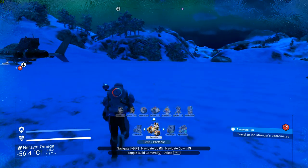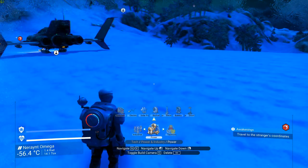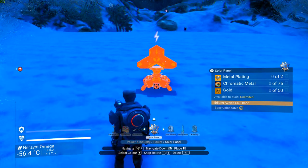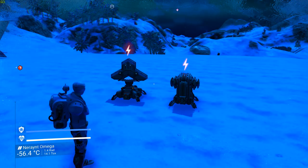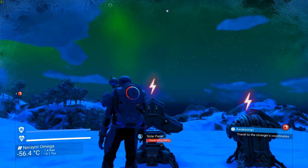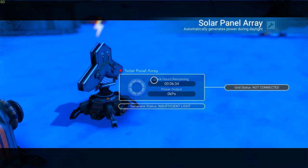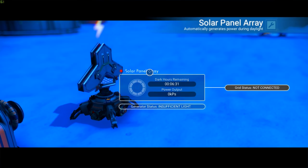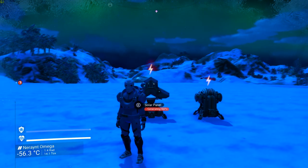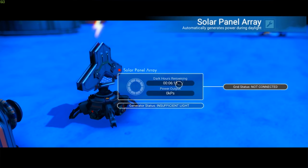Going into the power and industry section of the build menu, there are actually only two deployables that can generate power. First we have the solar panel, and then we have the biofuel reactor. I'm going to start with the solar panel because it's straightforward — it doesn't require any fuel, only a source of light. I'm showcasing this during nighttime because during the night the solar panels will not function, and it even tells you how much time is left for the dark hours — in this case six more minutes until the sun rises.